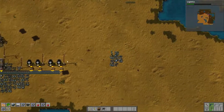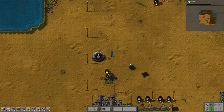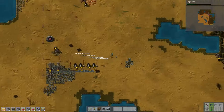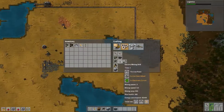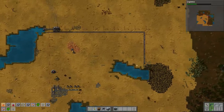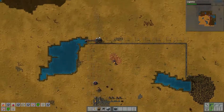We just built enough beakers to complete logistics and I'm working on the second science lab just to speed things along here. I might as well queue up another two mining drills — I'm going to need to put at least one more over here to keep up with the coal demand shortly.